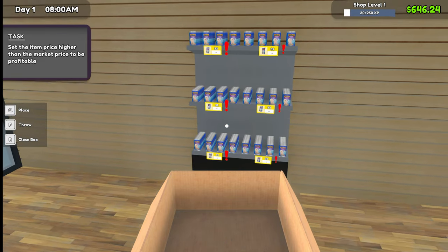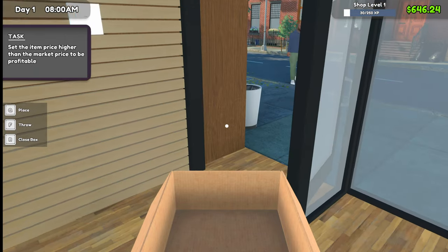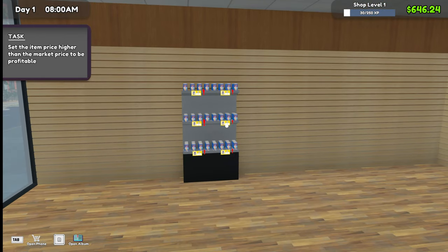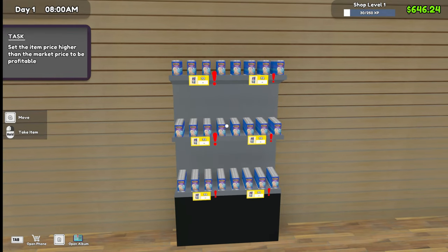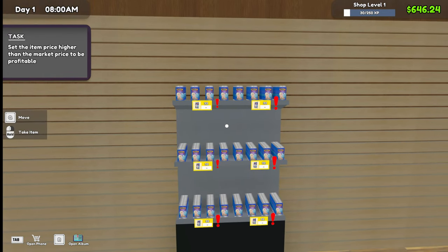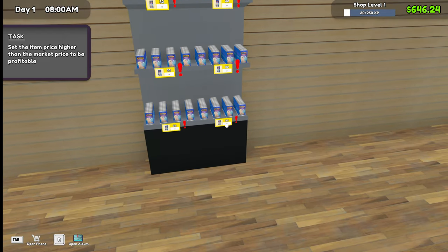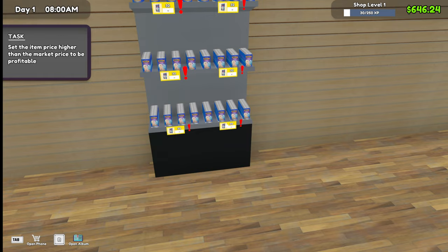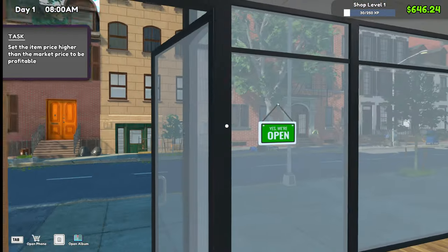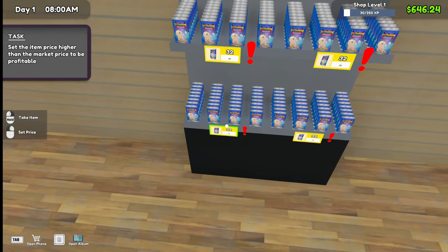Seems like a lot. We have 64... 64... 28... 28. So we have — no, we have 96. 96. So... 192. We have 192 card packs. And we need to set the price.